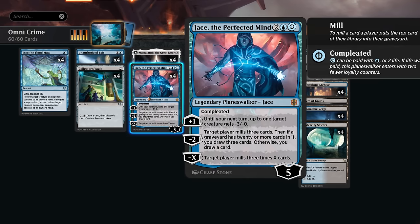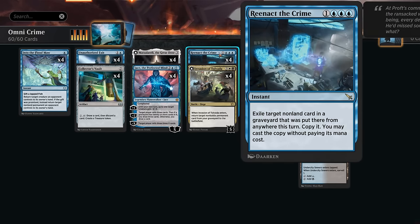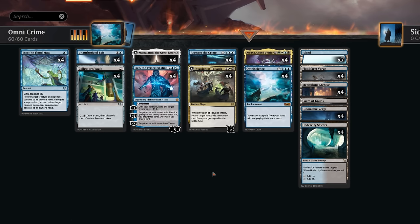Jace has a few uses besides being a win condition — he can shrink down opposing creatures to buy time, or we can use his plus ability to mill ourselves, setting up a Reenact the Crime to get back Atraxa or Omniscience. There's quite a bit of flexibility there.